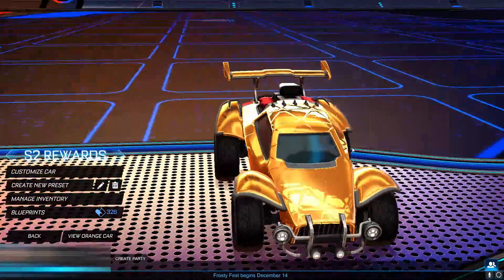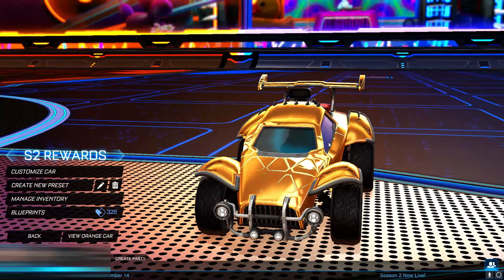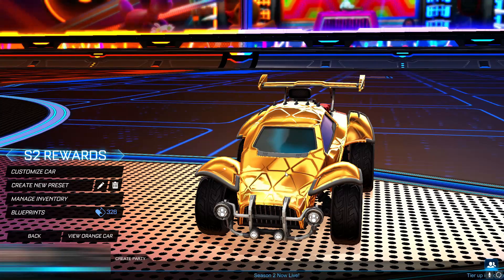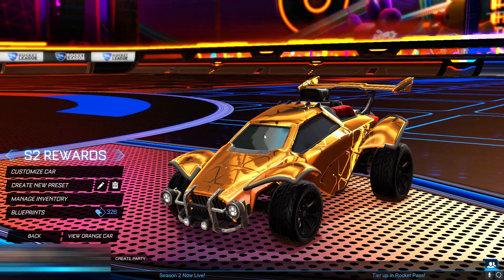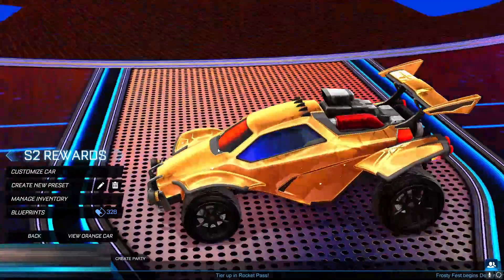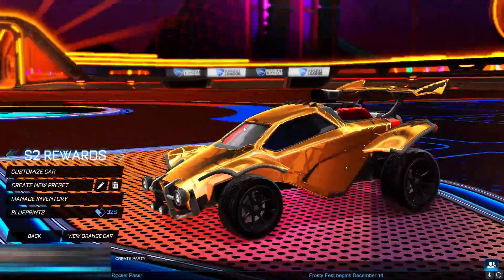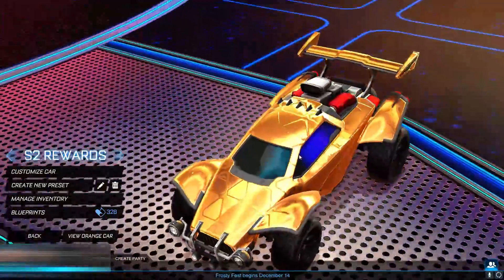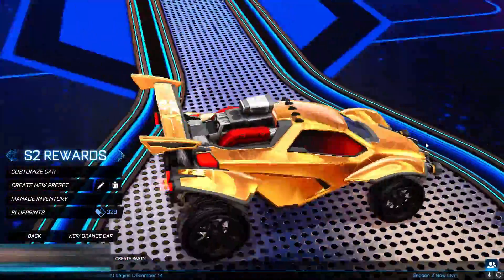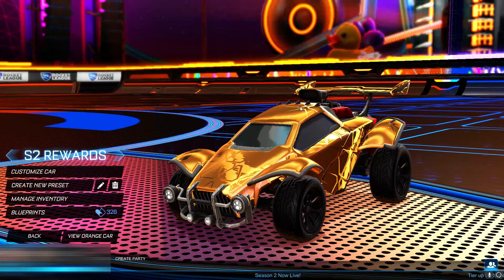Next we have the gold decal. It is more of a triangular shape — you've got the triangles throughout it. The gold colour does kind of look like the bronze one, just a little bit lighter. However, it's got a nice reflective shine to it. Really nice decal, goes well with the black. Let me know in the comments if you have this one.